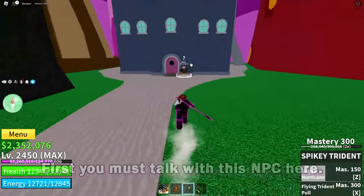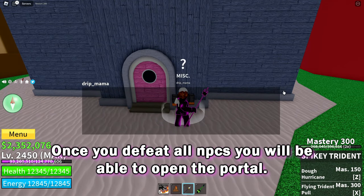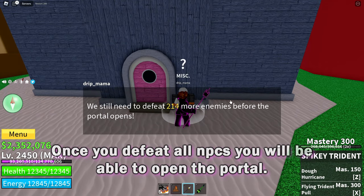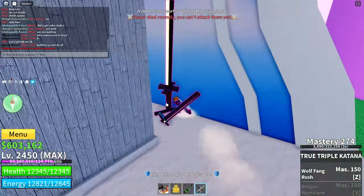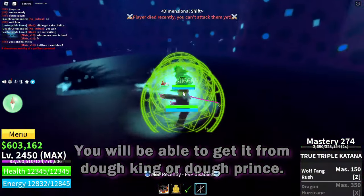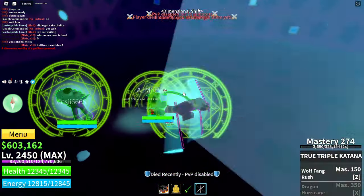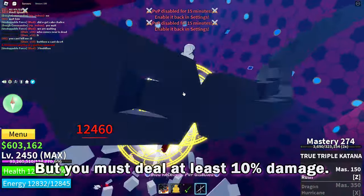First you must talk with this NPC here. Once you defeat all NPCs you will be able to open the portal. You will be able to get it from Doe King or Doe Prince, but you must deal at least 10% damage.